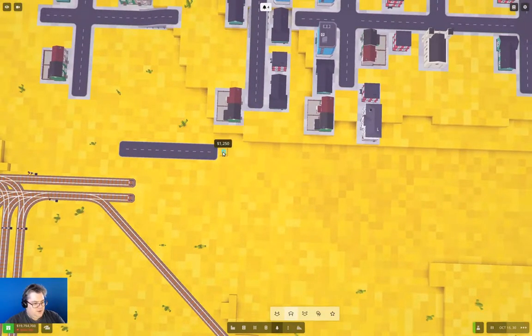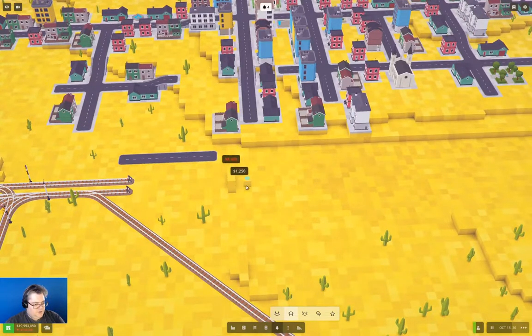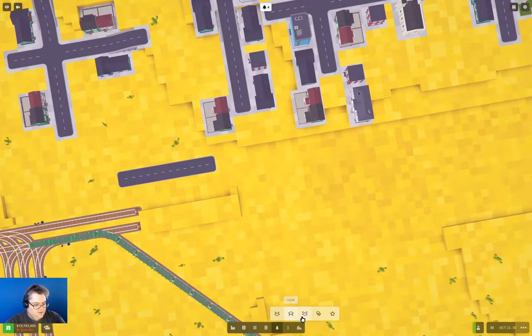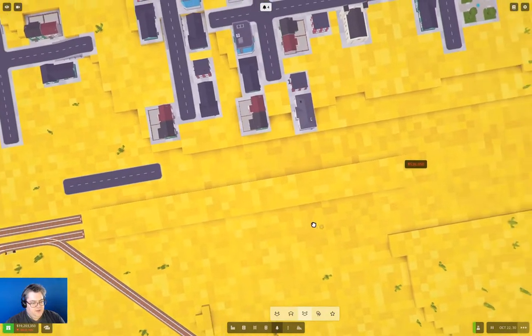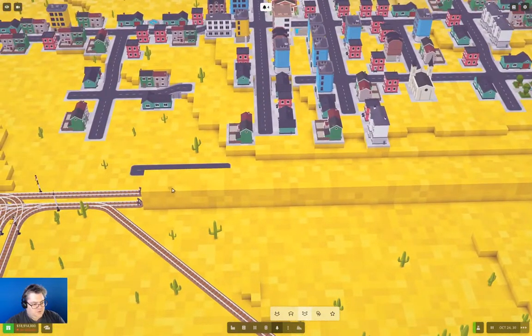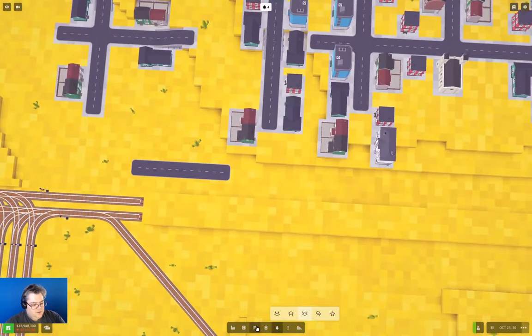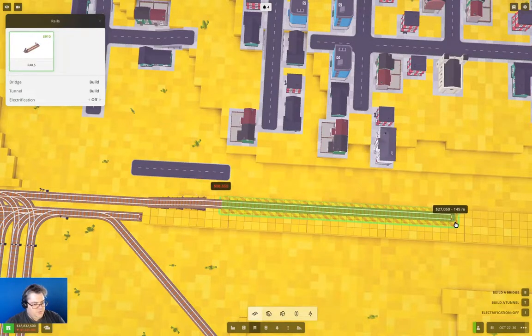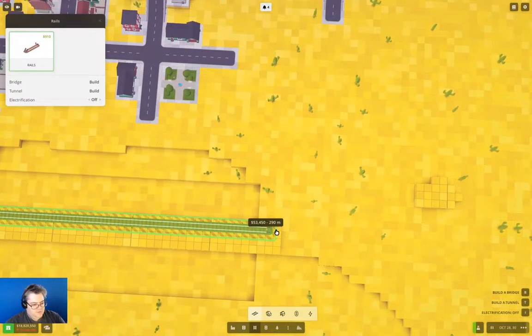Typically what I would do is come in — our road is going to be here, and our rail needs to be here. So if I were to bring that up three and then back to here, I can use this and do this. Then I can build myself an embankment all the way across here at the three-voxel level. So then if I were to come along and do this, I could build tracks out across like that and build tracks out this way.